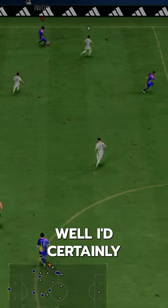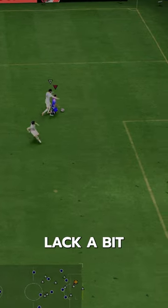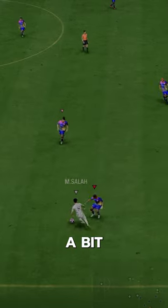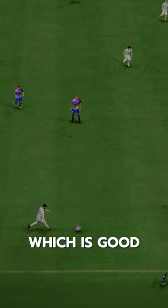From a defensive standpoint, I'd certainly say you need to use an anchor chem style. He's got good animations and he's quick, but he does lack a bit in defensive stats and strength. He's got high, high work rates, so he's certainly a bit more attacking and can get caught out on the counter. But he does have the slide tackle playstyle, which is good on the recovery.